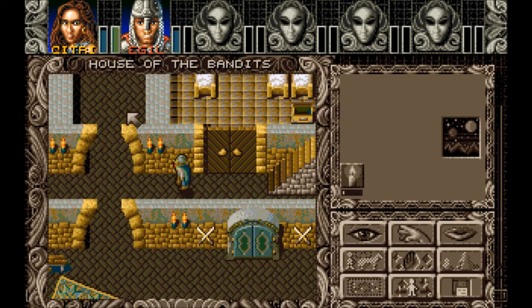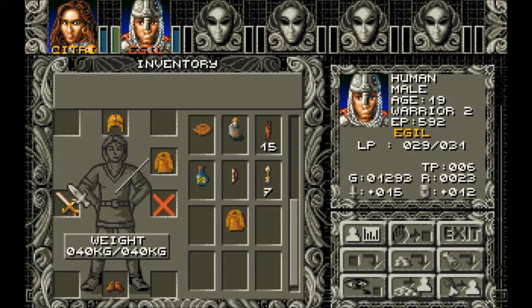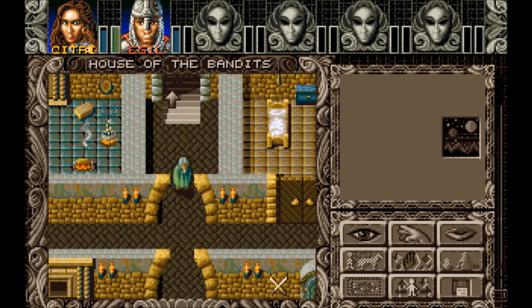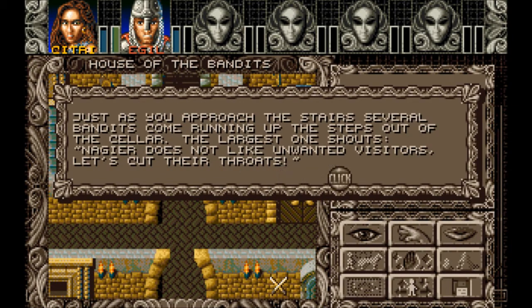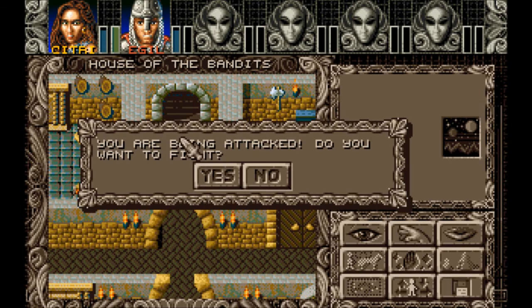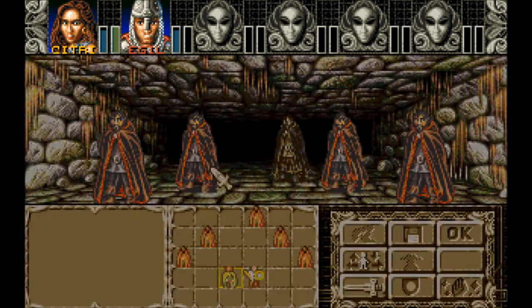And he's wielding this — Firebrand. Hopefully this will give us an edge. Alright, just as you approach the stairs, several bandits come running up the steps out of the cellar. The largest one shouts, 'Nagir does not like unwanted visitors. Let's cut their throats.' So, is that Nagir then?